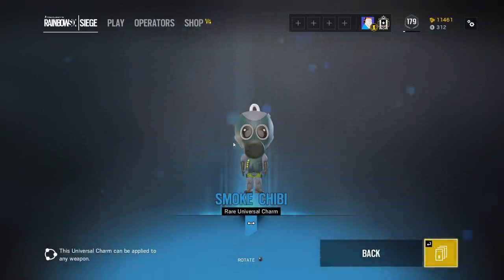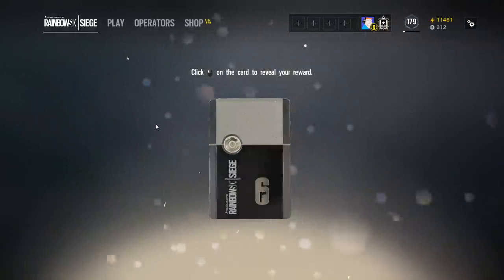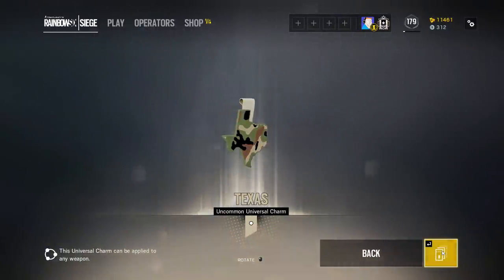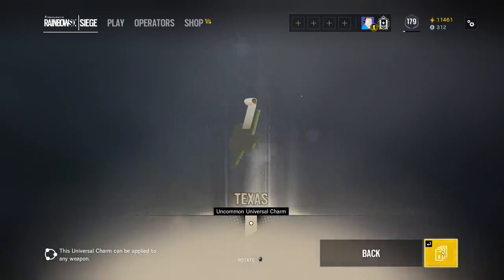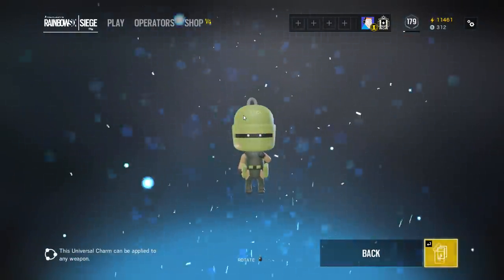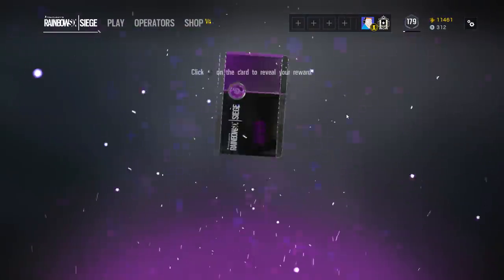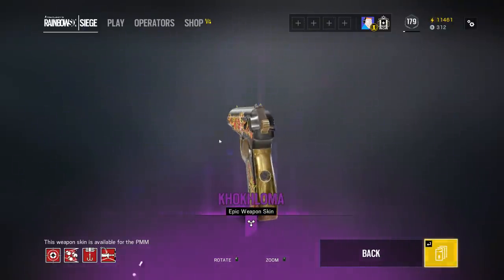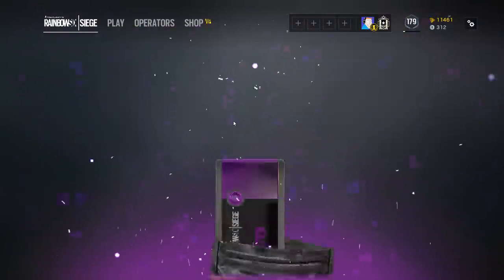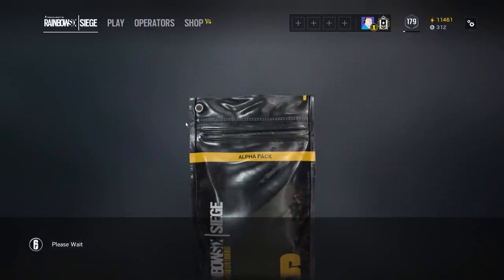We got a chibi — I don't have the Smoke chibi, that's pretty cool. This thing costs 15,000 renown, it's actually kind of crazy. Rare Tachanka chibi — I don't have the Tachanka one yet, I'll take it. Another epic — this one actually looks pretty nice, I can dig it. I don't use the Spetsnaz Ops too much, but I'm getting a lot of epics. I don't have that one either — nice new addition.